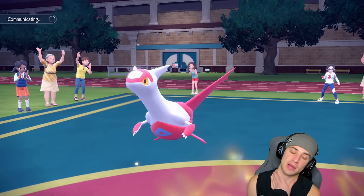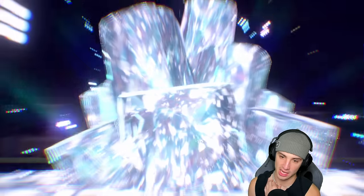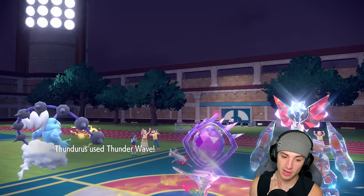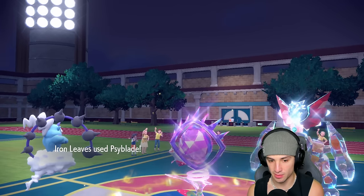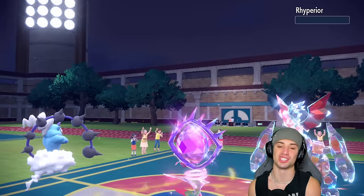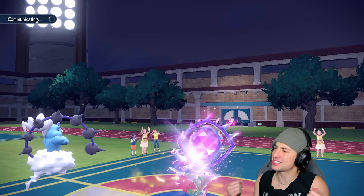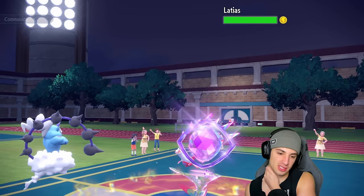I think we just Thunder Wave the Latias and start ripping Psyblades. I could Terastallize straight into Psychic Tera to get that massive boost and try to take out Rhyperior since it's physically bulky. We're going straight into a Psychic Tera, looking for Iron Leaves to rip — it's plus one on attack, has the Psychic Tera, 50% increase with Psyblade in terrain, and Stab boost on top of that. Thunder Wave paralyzes Latias. Psyblade dumps on Rhyperior for huge damage. We get the paralysis — big time!